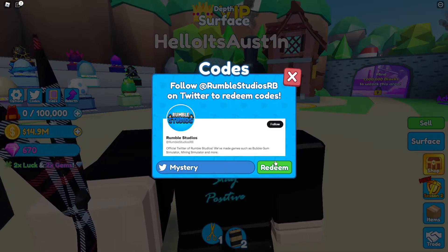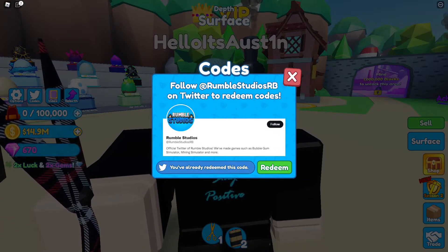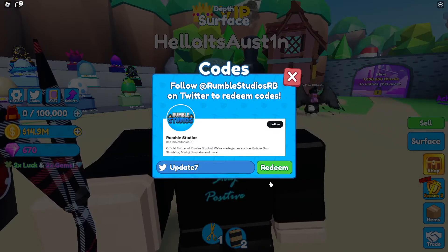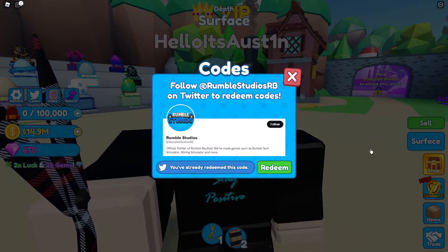Next we got 'mystery' — that's going to give you 30 minutes of lucky boost. Then we got 'update7', and this code is going to give you guys 30 minutes of super lucky boost. Absolutely amazing.